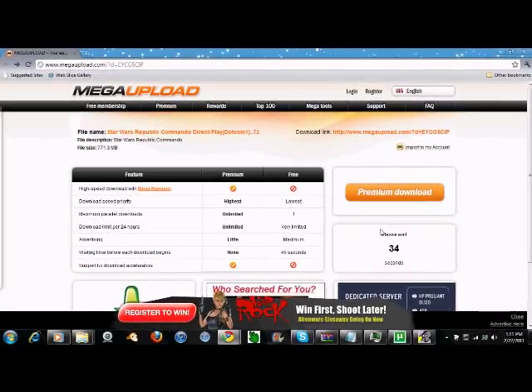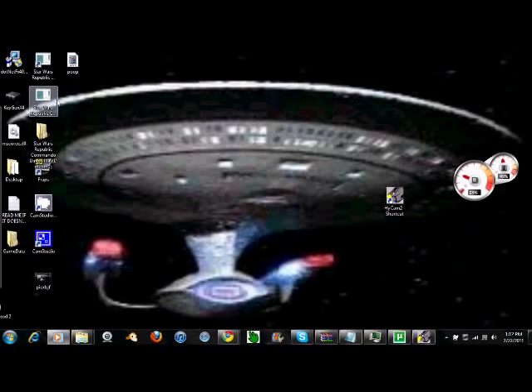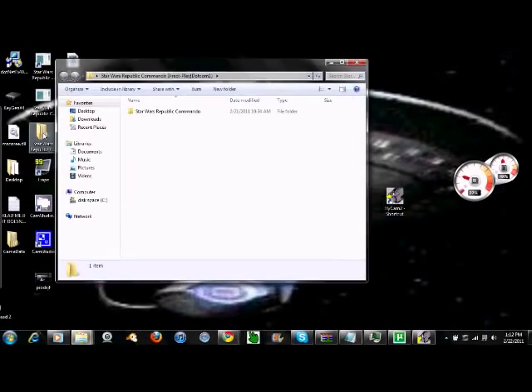Once it is downloaded, you're gonna go right there and there's gonna be a little icon. You click on it and it'll start extracting something. This little box will come up, and then you'll get this folder. Click on it once, then click on the folder inside of the folder.